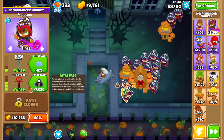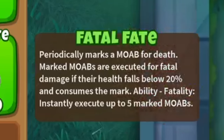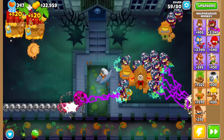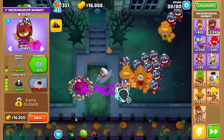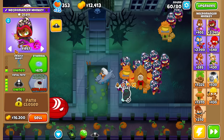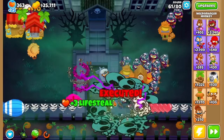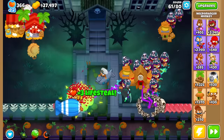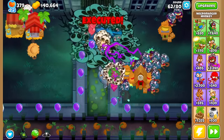That's enough Tier 3 spam. Let's take a look at Fatal Fate. Periodically marks a mob for death - marked mobs are executed for fatal damage when their health falls below 20%, and consumes the mark. There's also an ability that instantly executes 5 mobs. That's a neat mechanic - kind of like Trojan, where once you get to 20% the insides are gone completely. I'm liking the fact that it's not just a straight damage upgrade - it's actually got a unique twist to it.